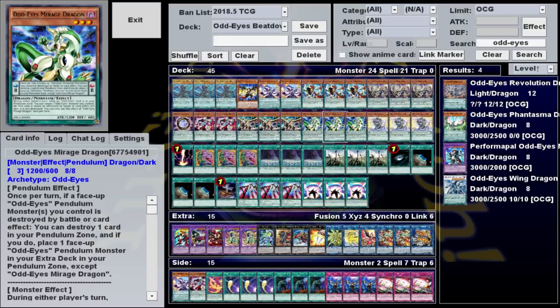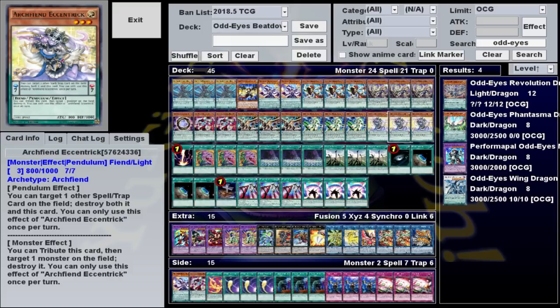Our final monster and main tech slot is Archfiend Eccentric. If it's in a Pendulum Zone, you can destroy it and one spell or trap your opponent controls. If it's on the field, you can tribute it to destroy one monster on the field. It's just solid, multi-purpose removal that can allow you to get rid of back row or bait out monster effects before you Pendulum summon. And if nothing else, because it's normal summonable, it can be used as Electromite material. Despite how useful it is, though, if anything is going to be taken out of this deck for a side deck, it's probably this.